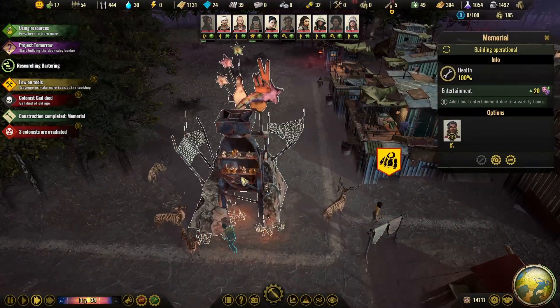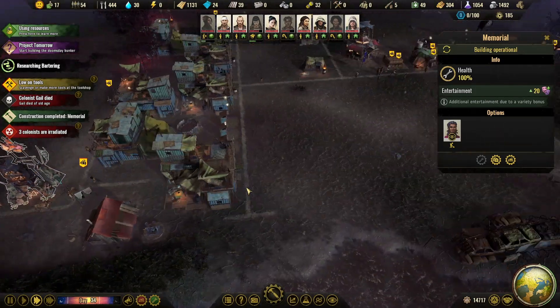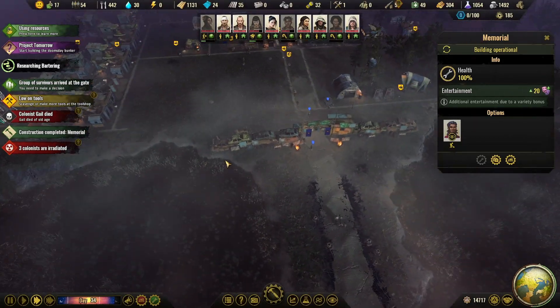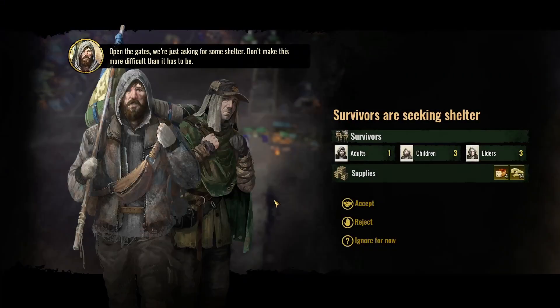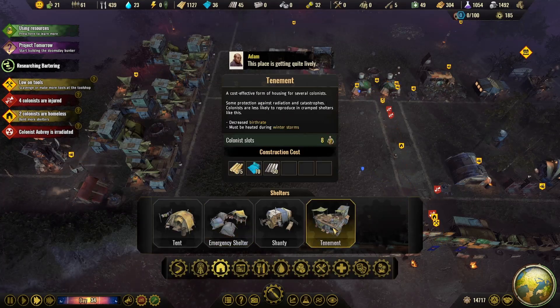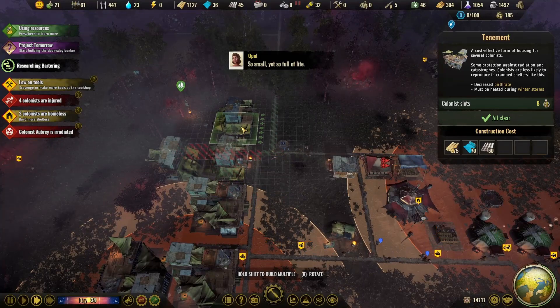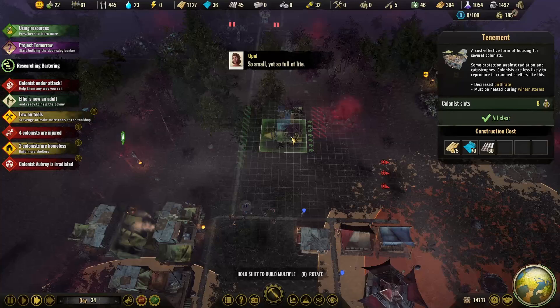I think I will build a road from there to there, and this can be the little industrial area. I kind of want to put the trade center right there, but back on this side I'll probably put a couple other things. Yay, the memorial's done — it is a hollowed-out bomb. I'm not going to move on that. And we got more survivors — welcome to our happy fallen-apart home: one adult, three children, three elders. Homeless — yeah, I figured that. Let's make another tenement.